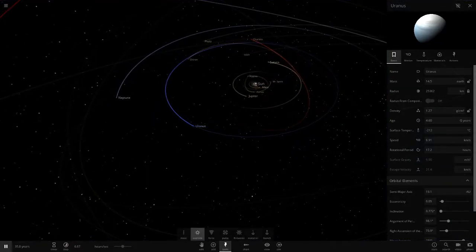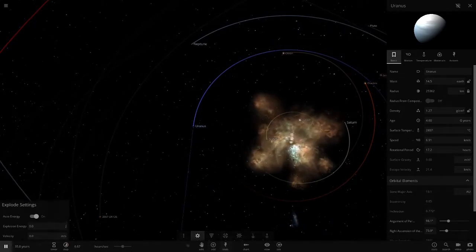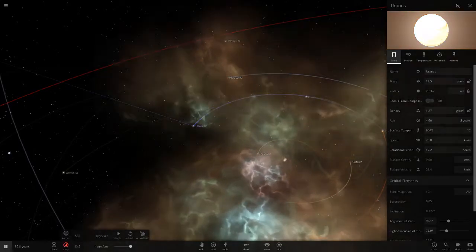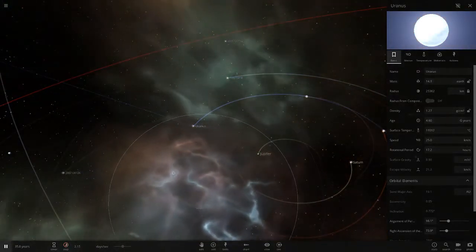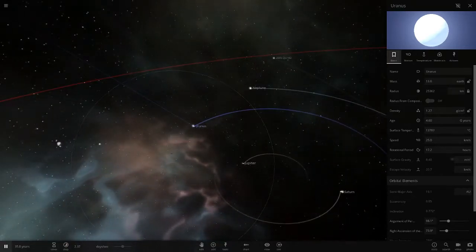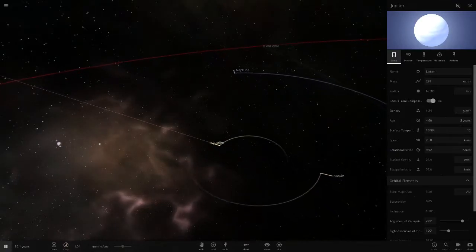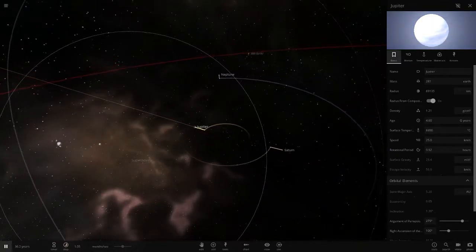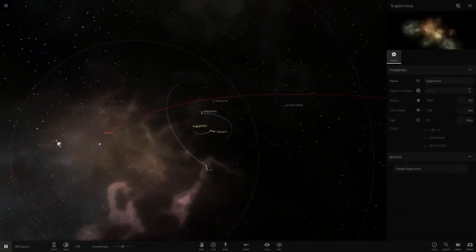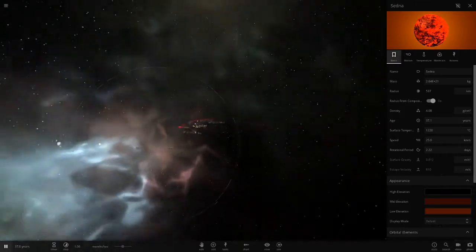As you know from the many times the sun has exploded in my videos, poor Uranus never ever survives. As we can see right here, it's starting to lose mass and it should just completely disappear — yeah, there you go, it's just completely gone. Then the inner planets go as well, so it's usually just Neptune, Jupiter, Saturn, and some really far-away dwarf planets like Eris that are the usual survivors.